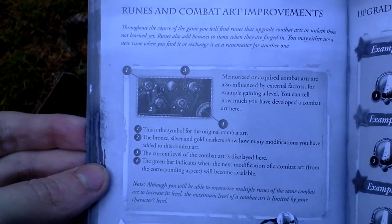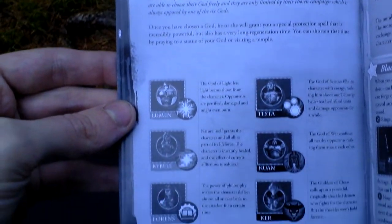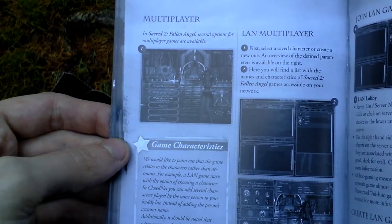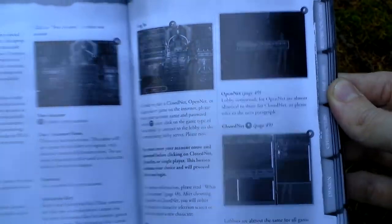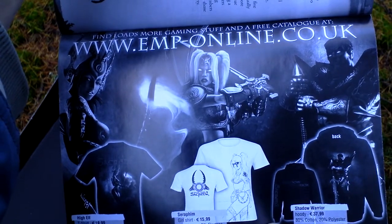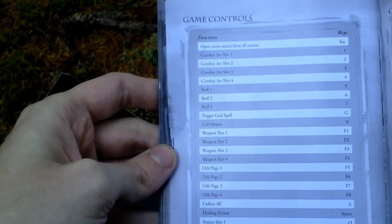Runes, combat improvements, upgraded combat aspects, something about magic, the Divine One. Nice pictures — shame it's not colored, it would look way better. Something about multiplayer, some frequently asked questions, advertising for some goodies, t-shirts with a Sacred 2 theme, and game controls.